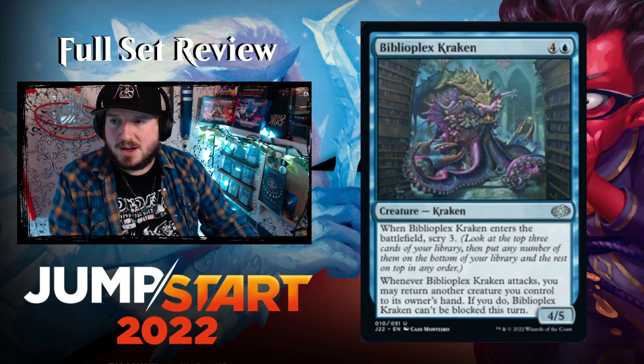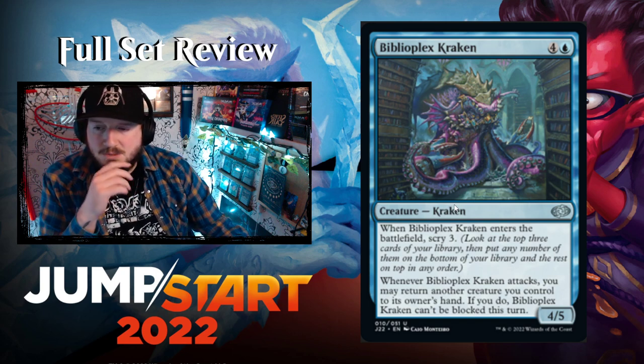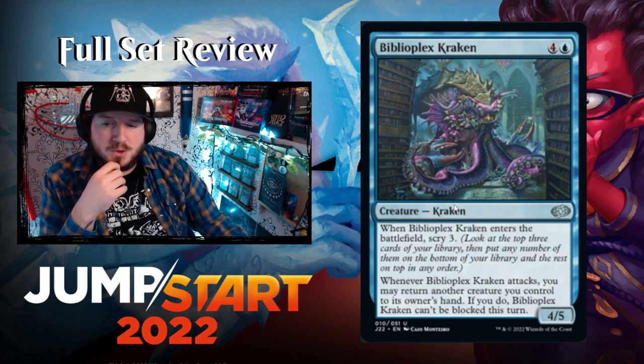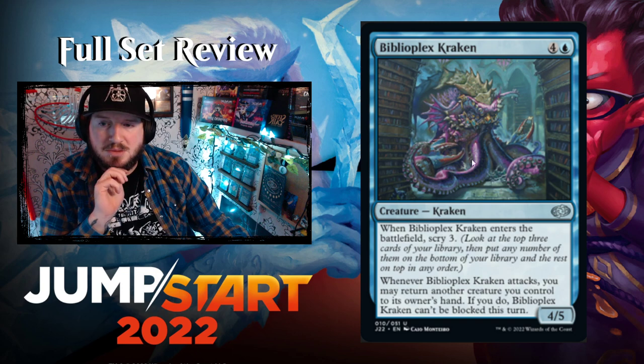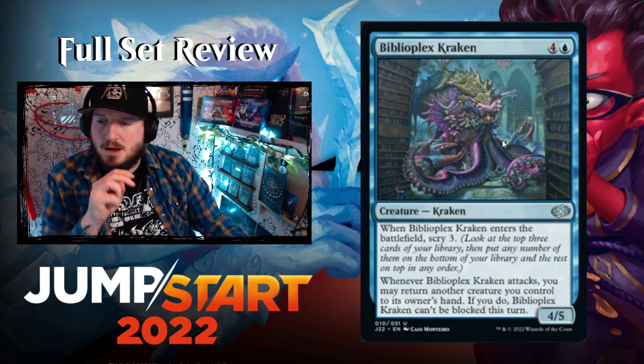Biblioplex Kraken — four and a blue for a 4/5 Kraken. When it enters, scry three. When it attacks, you may return another creature you control to its owner's hand — if you do, Kraken can't be blocked. Scrying three is really nice, and you can sort of save things if you attack and they block. It doesn't trigger Runo since Runo requires six mana, so it doesn't have a natural home there.